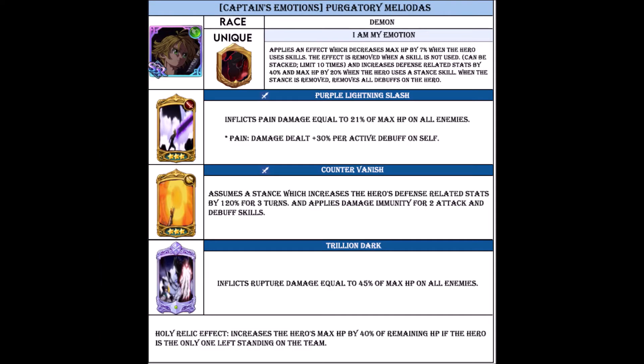And now for his passive. It applies an effect which decreases the max HP by 7% when the hero uses skills. The effect is removed when a skill is not used, and it can be stacked up to a limit of 10 times. It increases defense rating stats by 40% and max HP by 20% when the hero uses a stance skill. When the stance is removed, it removes all debuffs on the hero.